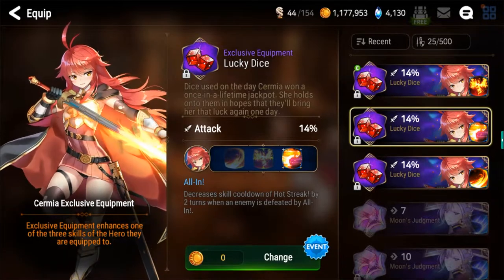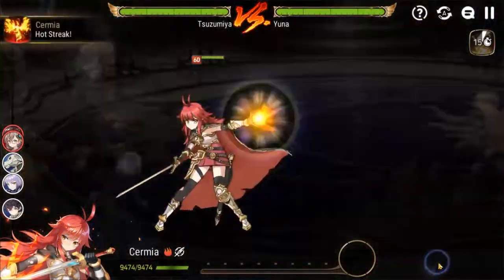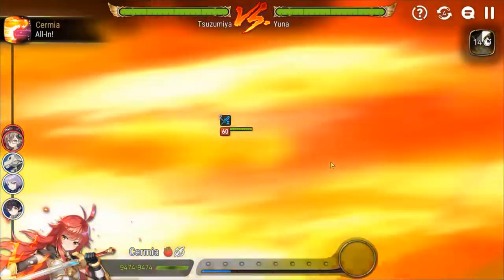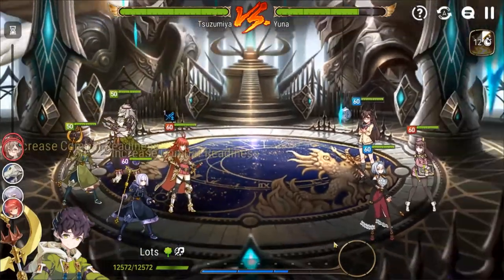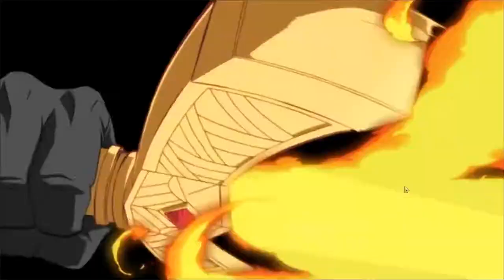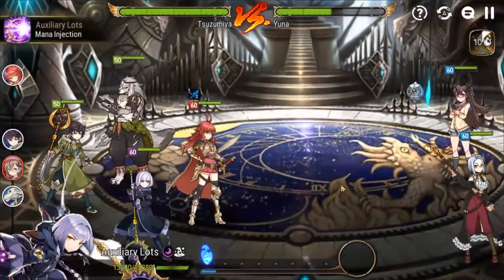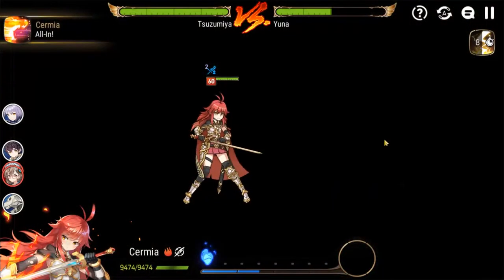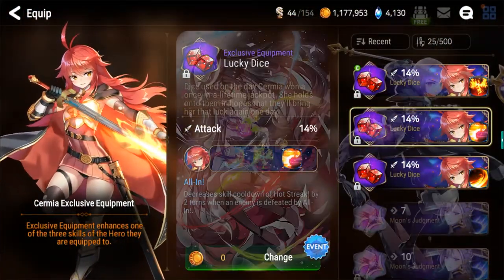Our second build focuses on Sirmia's third EE, All In. Whenever she gets a kill with her S3, it resets your S2 — and remember, the S2 gives a greater attack buff and resets the S3. So as long as you're able to kill somebody with S3 every single turn, you can just keep using S3 over and over again. This build is for those of you trying to climb really high in regular arena — not RTA but regular arena. You can basically use Sirmia with a bunch of CR pushers to keep pushing her up and take as many turns as possible.